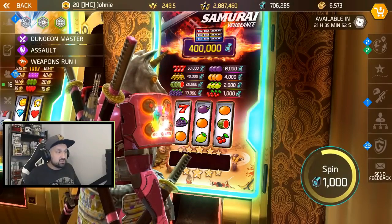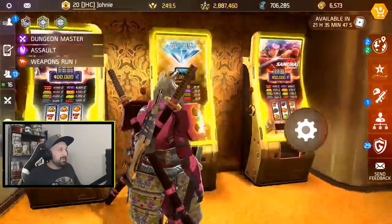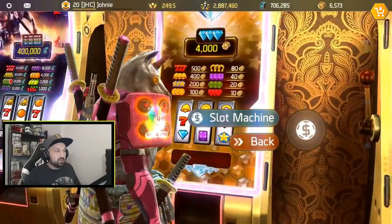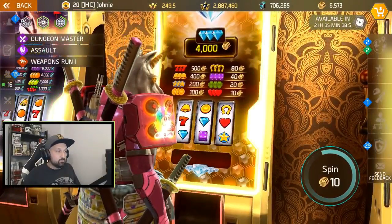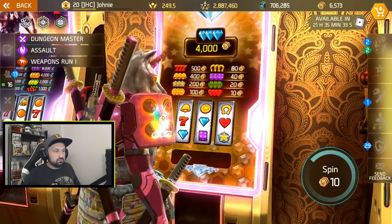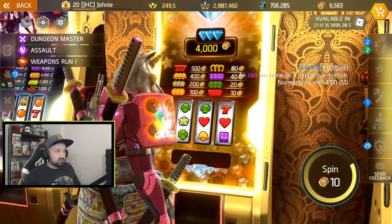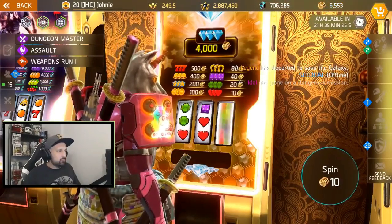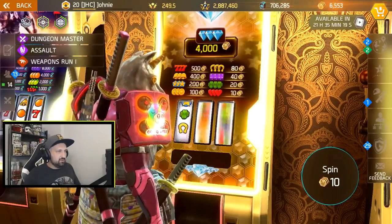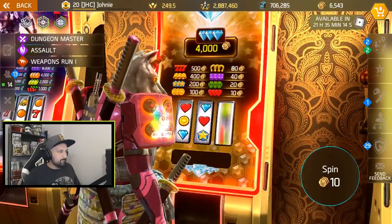There's also a big slot machine — 4,000 gold if you win the jackpot, but it costs 10 gold per spin. Just for fun, let's do ten spins and spend 100 gold. Spin one — nothing. Spin two — let's gamble tonight!